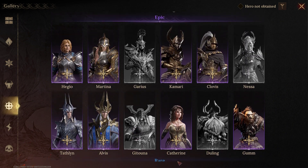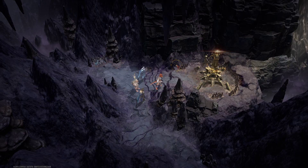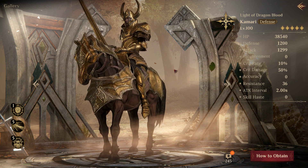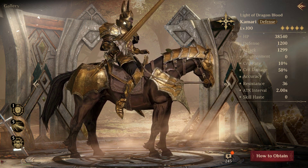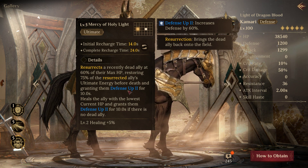For my tanky strategy team — and this will also help in Fey Wilds — if you have Kamari, I highly recommend you build him. In Fey Wilds you'll face stages with two or three Kamaris, and he's a pain because he's super tanky and can revive one other person. I build him in a super tanky set with tons of survivability, and I scroll-boosted him to get that recharge time as low as possible.